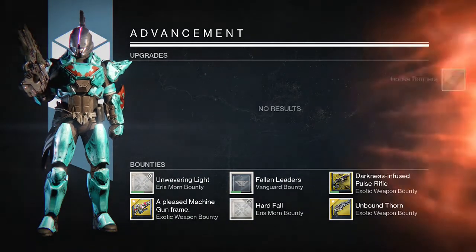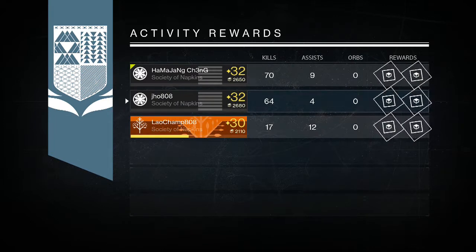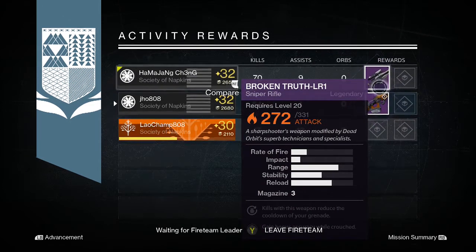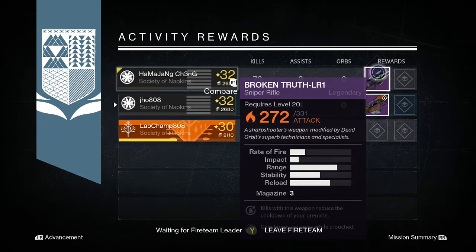Then next on my Titan, I was able to pick myself up once again another legendary gun, and this time it was the Badger CCL Scout Rifle. Not bad — the perks were okay on it, but I actually have some better scout rifles with better perks so I went ahead and dismantled that as well.